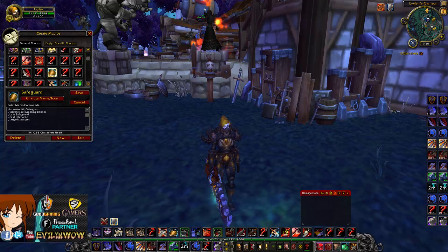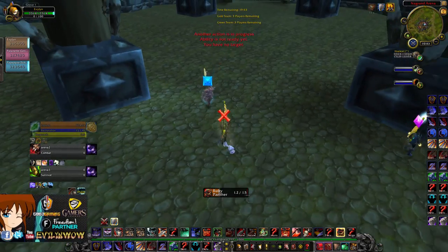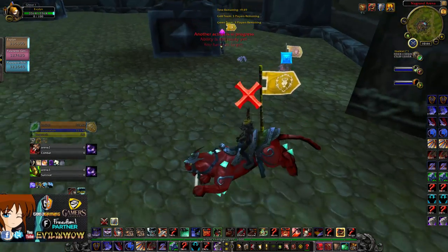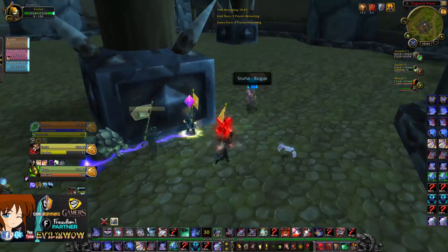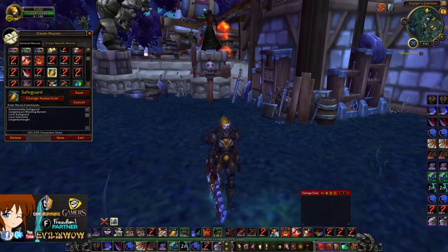Next macro is my Safeguard macro, which will use Mocking Banner if you're Protection spec, otherwise it will Safeguard to the nearest target. Here's an example of using Safeguard effectively in arena: I Safeguard my healer knowing the rogue is going to Sap him. As the rogue Saps, I get the Sap instead, which ensures my healer isn't CC'd and keeps a lot less pressure on our team.